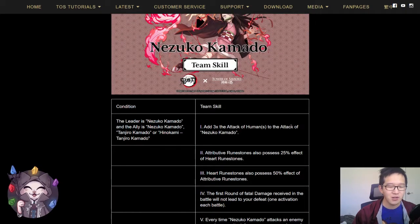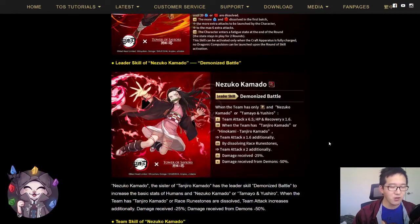Additionally, there are no runestone possession effects to give Nezuko more attacking runes except for heart runes. So even if you dissolve a lot of attributed runes, you will not have attacking runes if you do not dissolve heart runes or fire runes. Her playstyle will revolve around dissolving fire runes as well as heart runes. She is very tanky due to the damage reduction, especially against demon enemies. But overall, I think this leader skill is not as good as the other jackpot cards in the seal, and she will most likely be suited as a member card for a Tanjiro team.